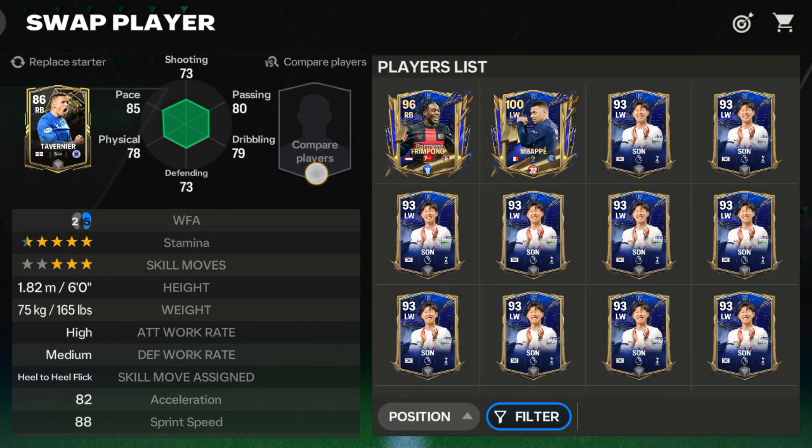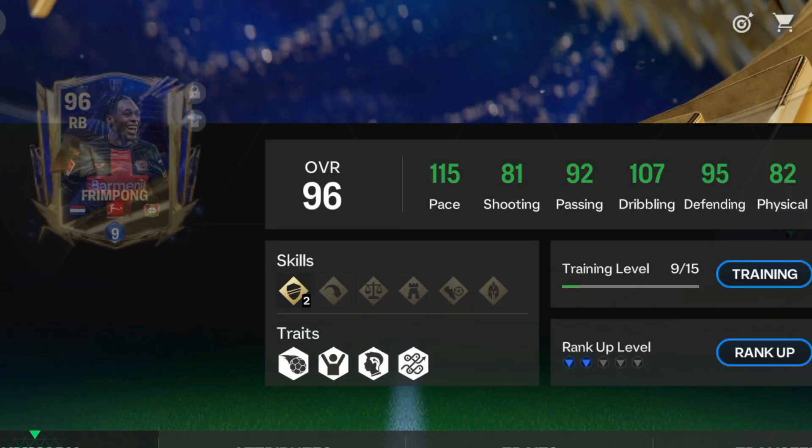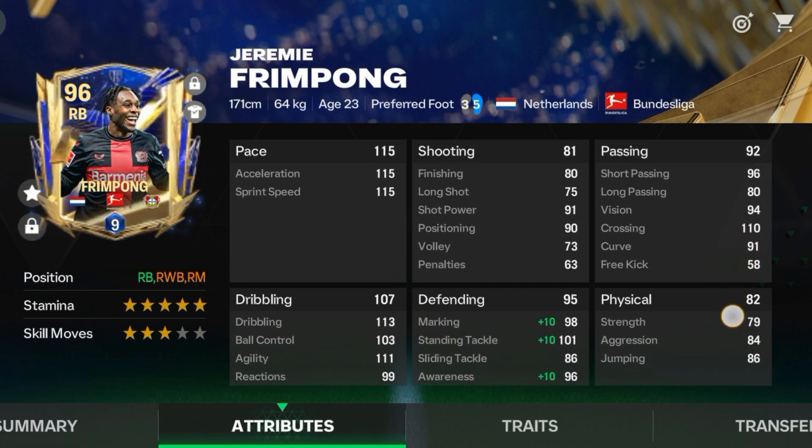For right back, I need good pace and decent defense, so the best option available was Frimpong. His gameplay is good when CBs are aggressive and he stays back. He is the second best RB currently available.